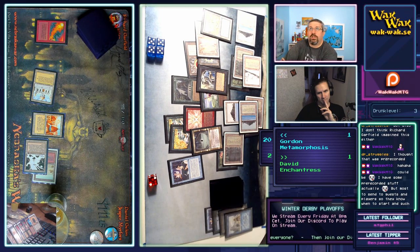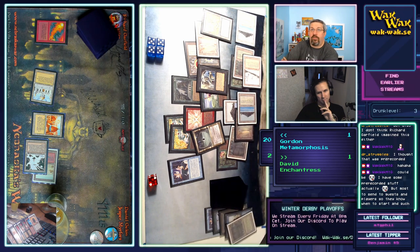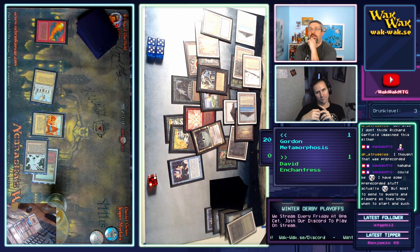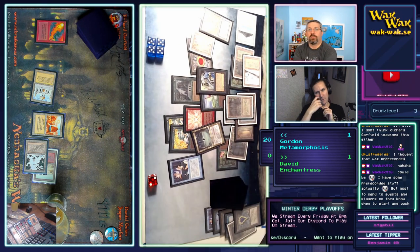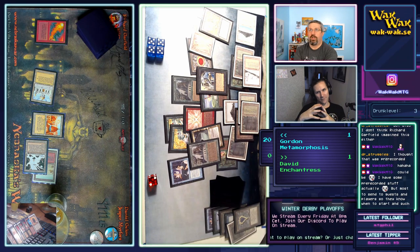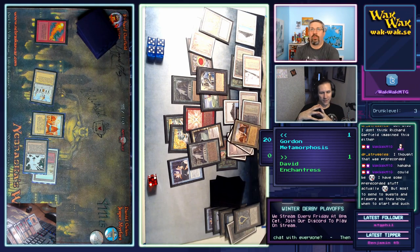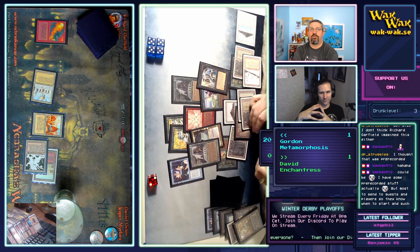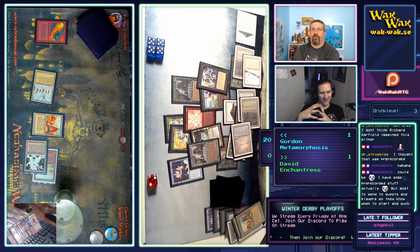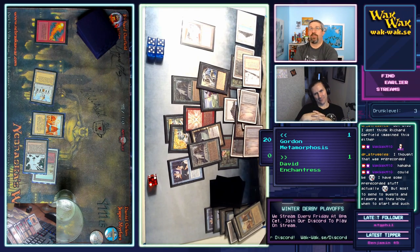He's going off right now — plenty of options. The Maze of Ith can just be sacrificed when he plays a land to take the Fastbond damage. There goes a Mox — tap for three mana. He needs to sacrifice two cards but he already sacrificed the first Fastbond. Now he's playing a bunch of lands and sacrificing a bunch of stuff. Gordon is pouring more beer — all is right with the world.